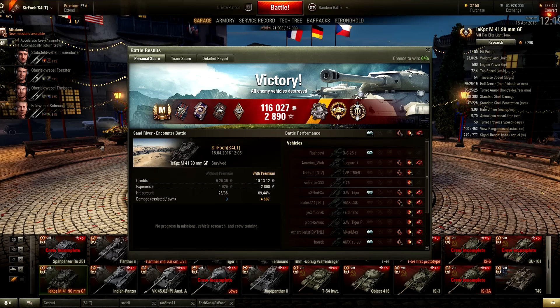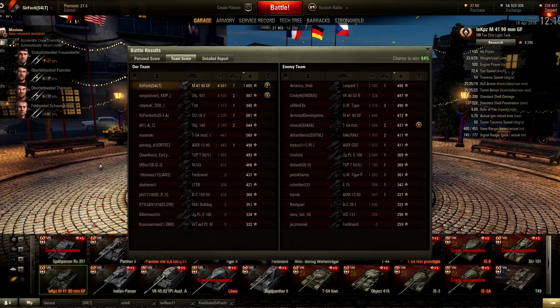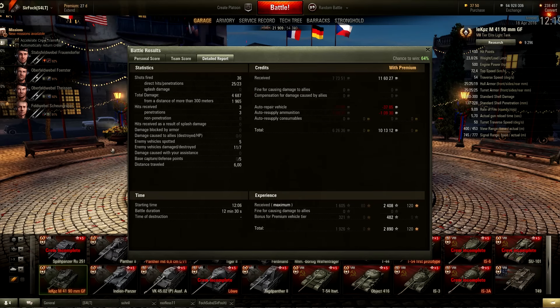Pretty silly comeback — Ace Tanker, 2890 experience, high caliber and top gun, 4687 damage done, zero assisted, 101k credit profit, seven kills, and 605 base experience. The 3090 is pretty much the only reason we had a chance in this game and the only reason we won. He could have committed to killing us at any point when he was on full health — he was behind us when we were shooting the TVP — but instead he ran away the entire game. Anyway, hope you enjoyed this replaycast and I'll see you on the next one.